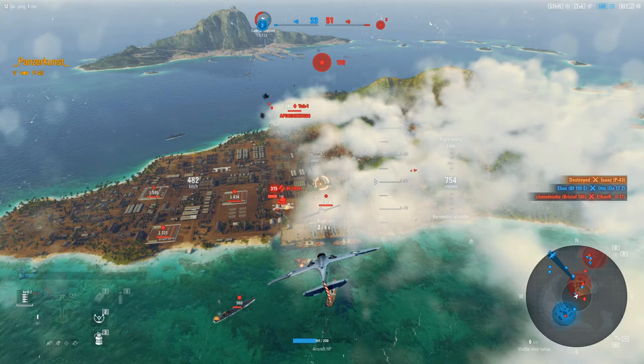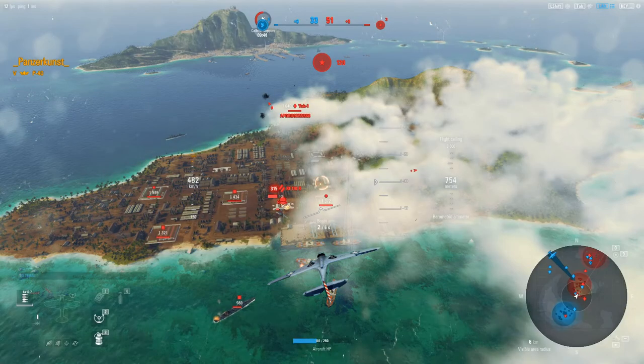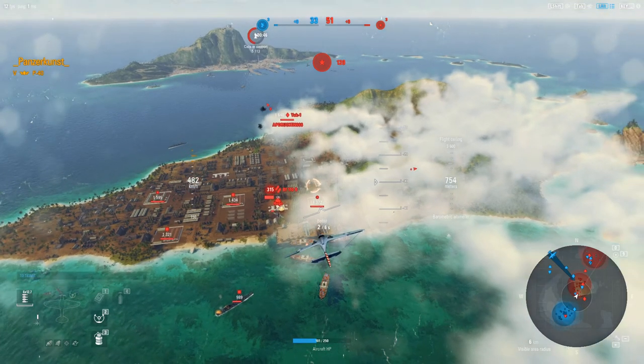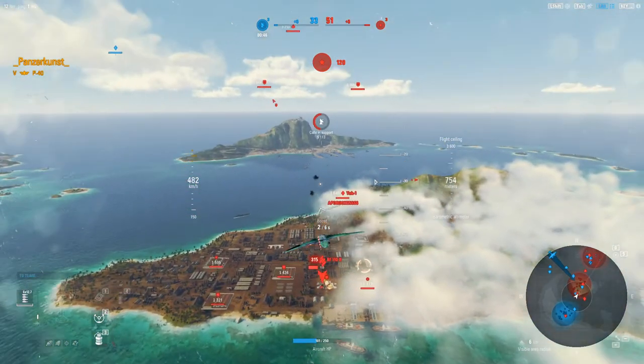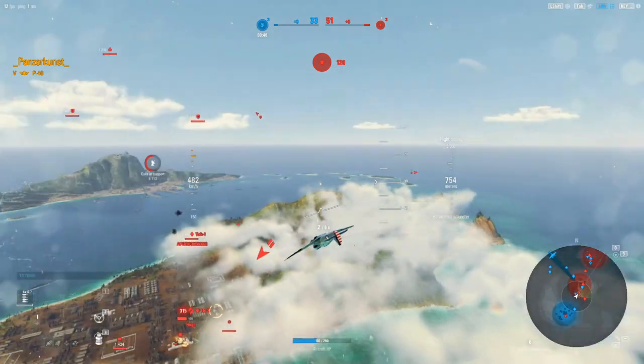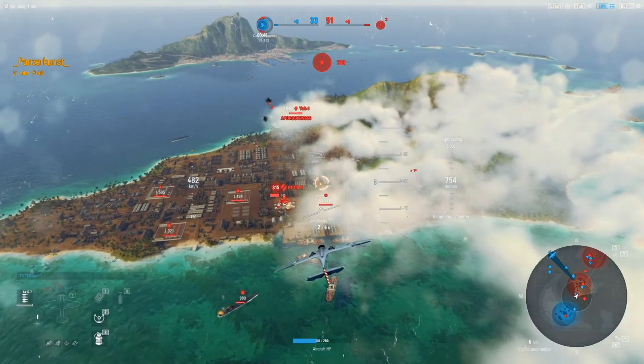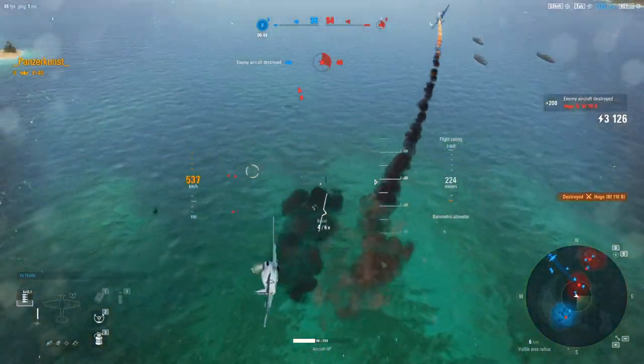Another thing to think about: whenever you kill someone, remember what they were flying. If the enemy player was in a multi-role, more often than not when they respawn they're going to come right back at you. I had just killed that P-36, and I keep watching the little arrows on the side of the screen that tell you what's around you. Sure enough, a light fighter is inbound — it's the same guy I just killed, coming right at me. If you don't pay attention to those arrows, enemies can easily come in and take you out.